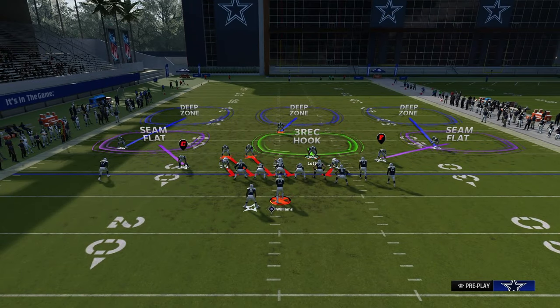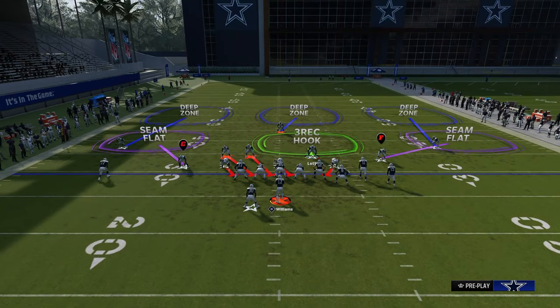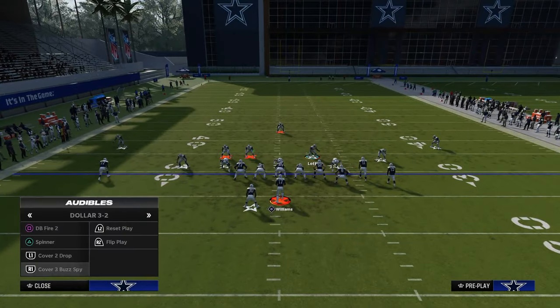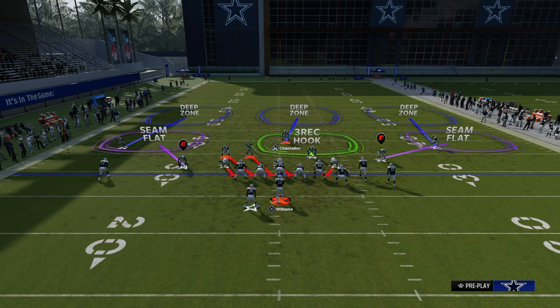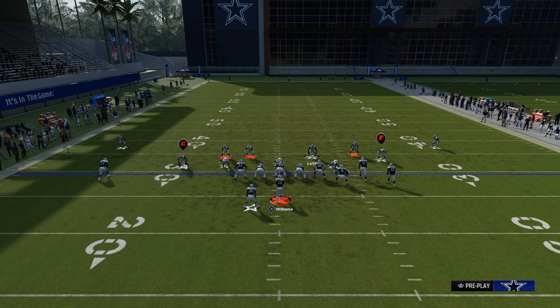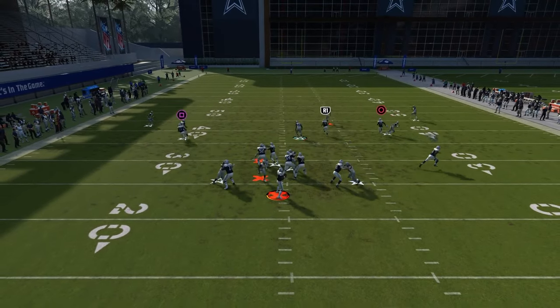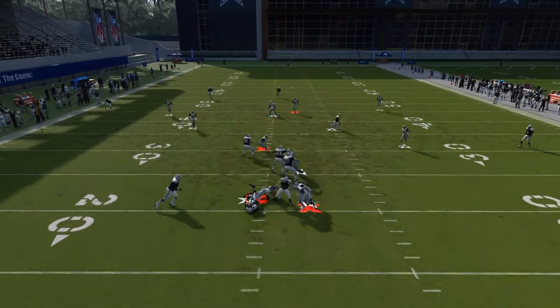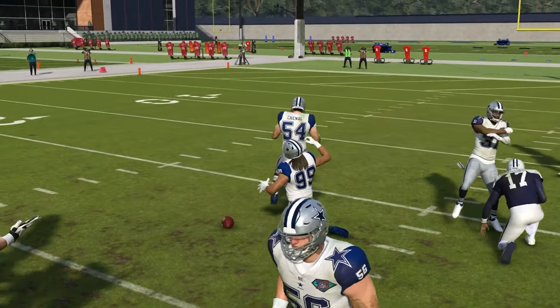Another way you can run this defense is you could basically just come out like this and leave the defense as is. What I would probably do is bring this guy down into the box, and that's basically it. You could back up the slot corner if you want to, but I don't think you have to. What you'll see is this blitz will scream off the left side as well. That's another thing you could do to kind of create multiple pressure concepts.